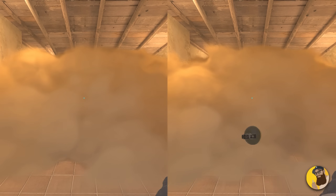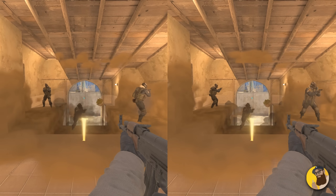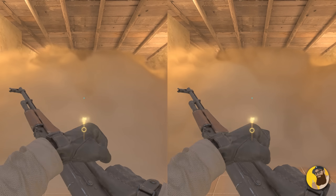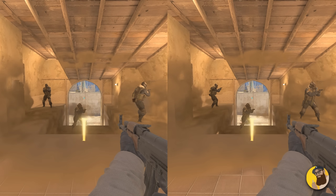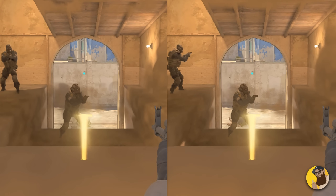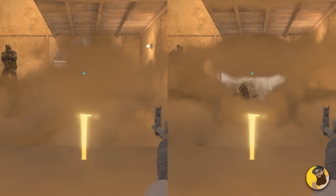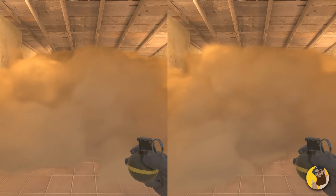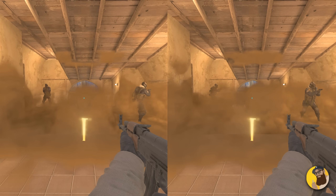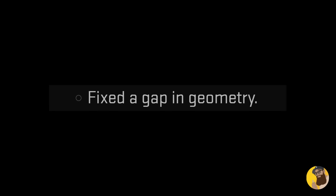Next we have HE explosives apparently behaving a bit differently now in smokes when players are inside, to reveal them more. In my comparison footage, to my surprise, I couldn't spot much of a difference. But after the second explosion there's a gap in the smoke for the middle player, which I guess is an improvement — or it could just be random luck. Hard to tell from this comparison alone, but it sounds good on paper. Then finally we have a fixed gap in geometry on Dust2, which is like finding a needle in a haystack. Let me know what you think of this update. See you guys soon. Peace!